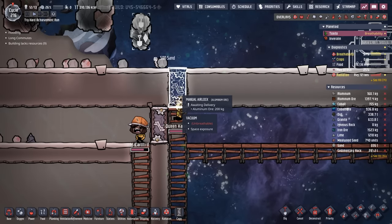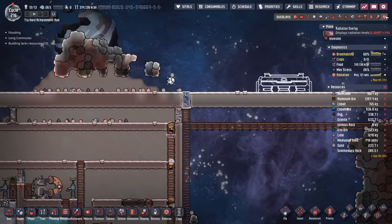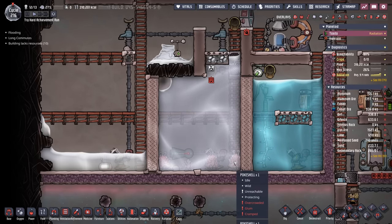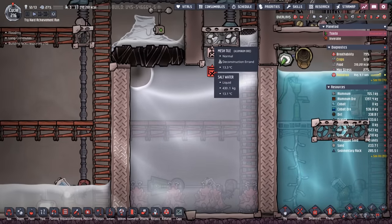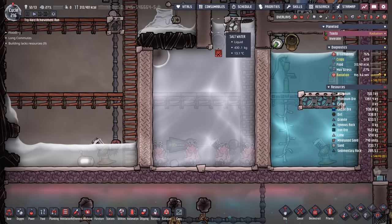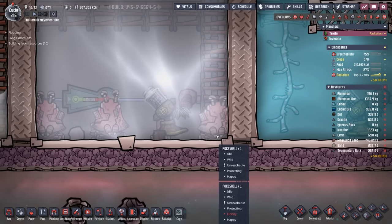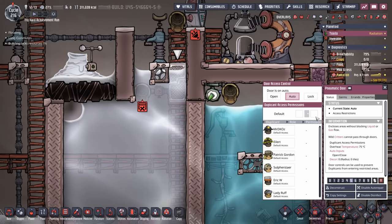You might be wondering why I'm putting an aluminum door here when we clearly don't need to — it's not actually preventing any Oxygen or anything from escaping. Rather, the intention is to make sure that at least some of the radiation is being blocked. Another shout-out to the comments: all these wonderful wild pokeshells are overcrowded and cramped. The reason why is because I inadvertently put them in a room by adding this mesh tile right here. I don't even remember why I added the mesh tile, probably to make it look a little better.